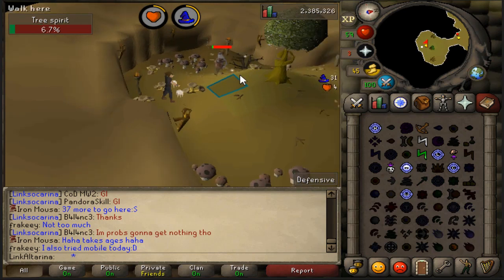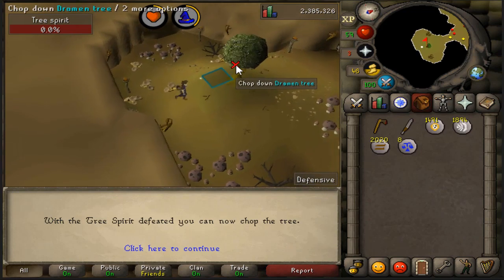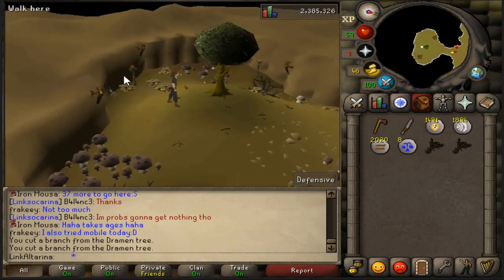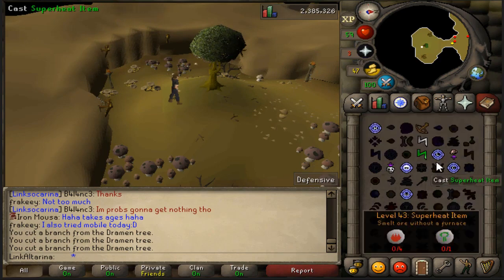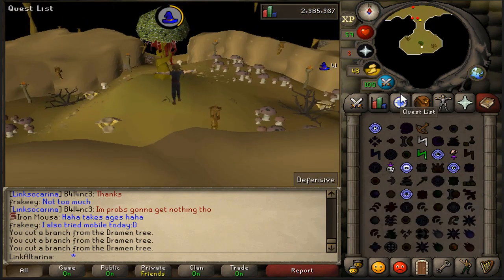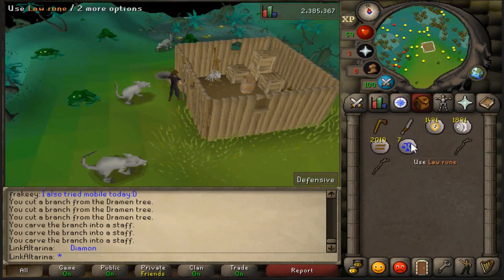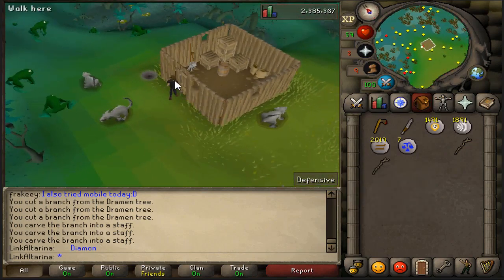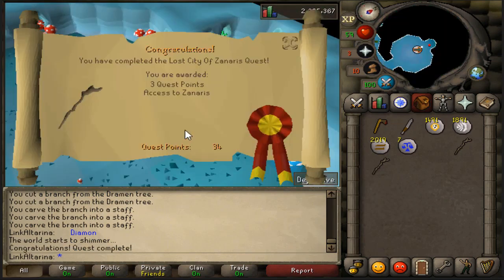What a time to be alive. We got three Dramen branches and used the knife on them, which gave us the Dramen staffs. All you have to do is equip it and walk in this door. Boom — that is quest complete. Unreal stuff.